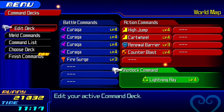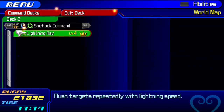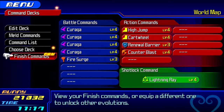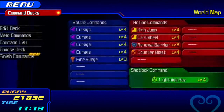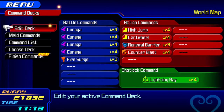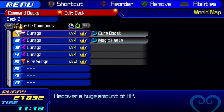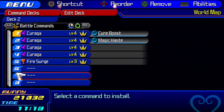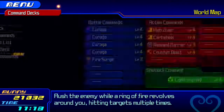Before you head into this boss, you kind of want to get rid of half of your abilities. You want to have Lightning Ray if you're deciding to use Shot Locks, and you want to have four Curagas instead of seven. You also want one Fire Surge just in case you want the fight to go a little bit faster. You want Explosion as your finishing command.